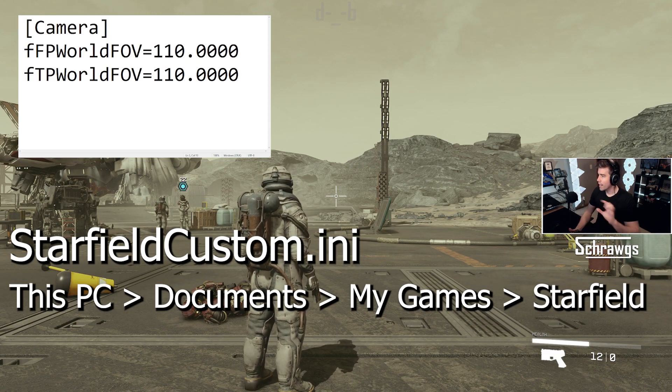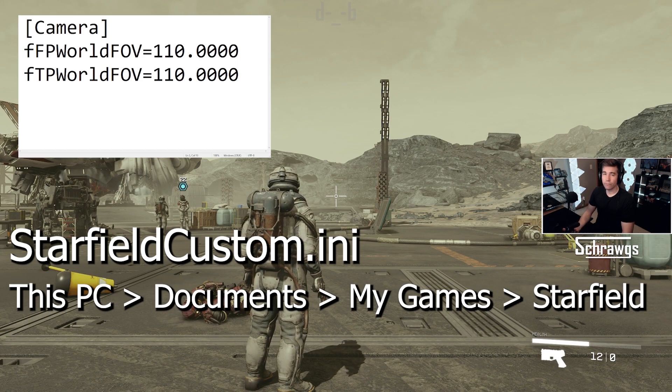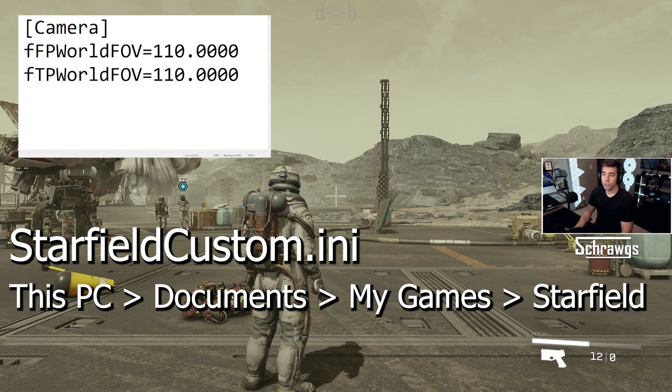Looking at what's actually in there — the brackets and [Camera] is just the label. FFP stands for first person and FTP stands for third person, so you can adjust those individually if you want to do that.